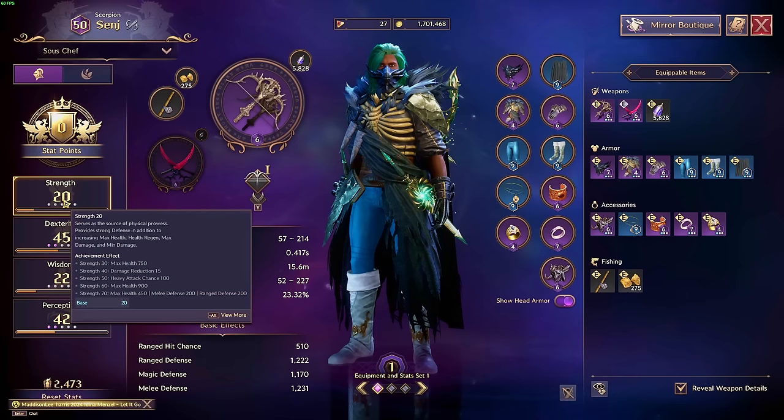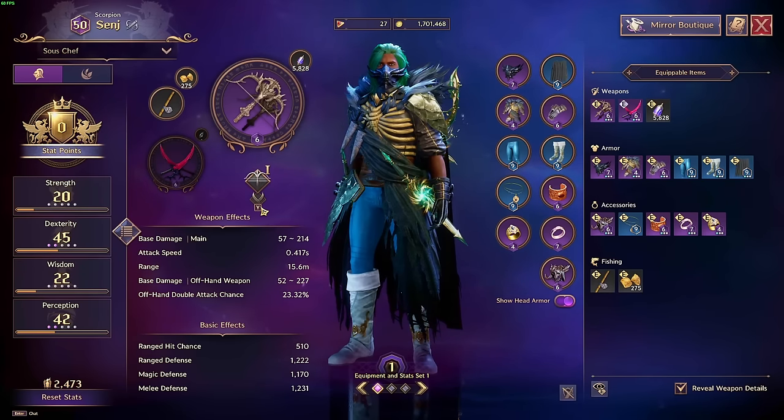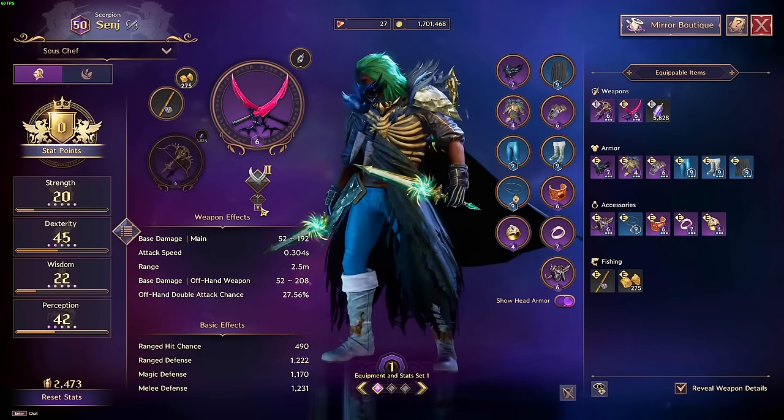You should start focusing on heavy attack chance, critical hit damage, critical chance, damage reduction, and skill damage boosts — these are much better than bonus damage. Once you have all of that done, you can start adding a little bit more bonus damage as free dump stats if you have space for it.